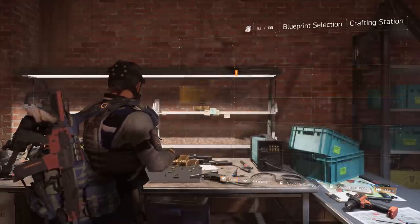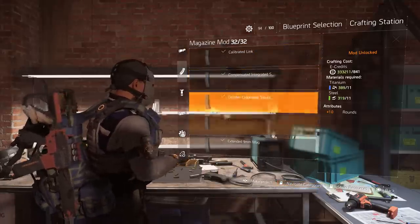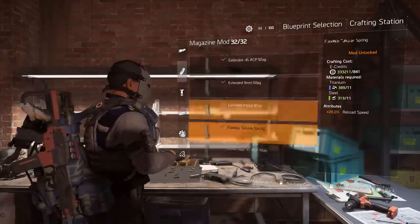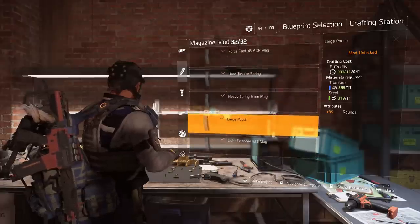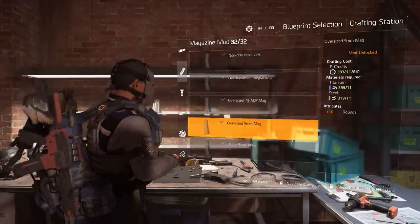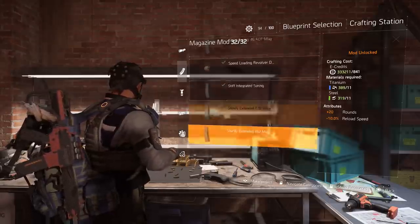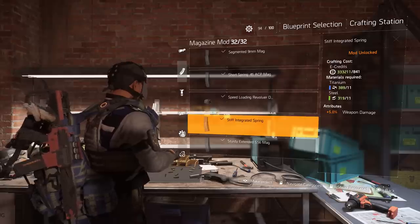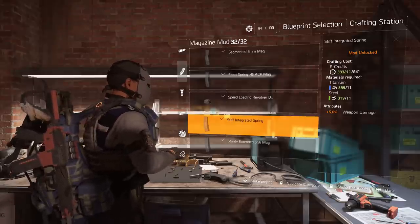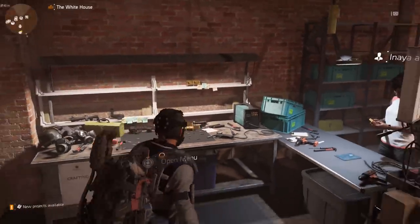That's pretty much it — that's how you get those really good weapon mods. If you're looking for the large pouch 35 rounds: daily or weekly. Sturdy extended mag for 5.56 or 7.62: daily or weekly. Stiff integrated spring for 5% weapon damage on sniper rifles: daily or weekly.